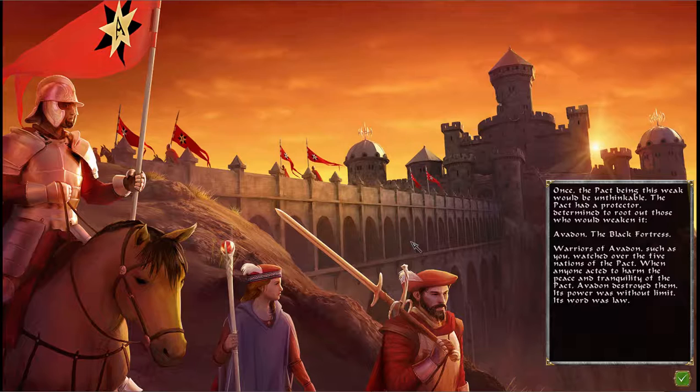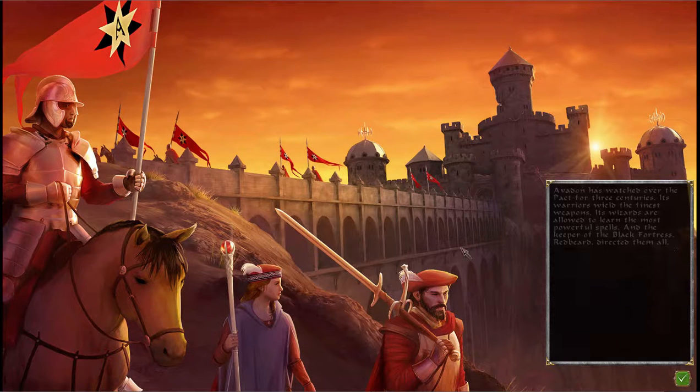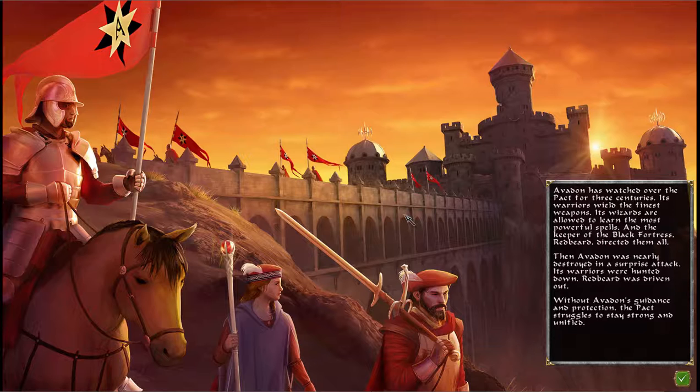The Pact had one purpose: survival, by crushing the Far Lands and keeping them weak and divided. This alliance functioned for centuries. Then the Age of Chaos began — the Far Lands banded together and attacked in unison, pouring over the borders and inflicting enormous devastation. For three years you have fought to hold back the hordes. Armies have fallen, cities are burned. The Pact had a protector: Avedon, the Black Fortress. Warriors of Avedon watched over the five nations. When anyone acted to harm the peace of the Pact, Avedon destroyed them. Its power was without limits, its word was law.